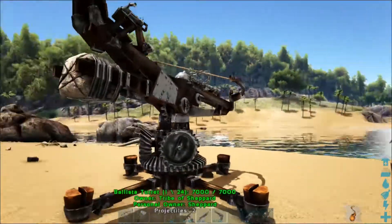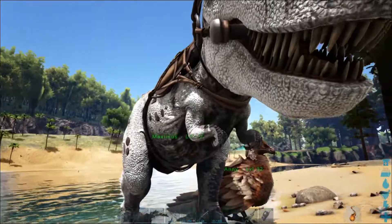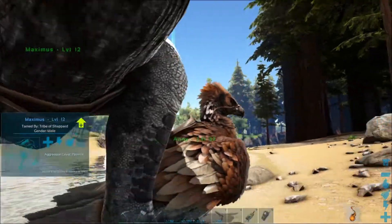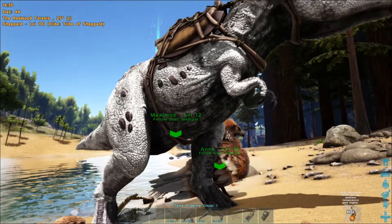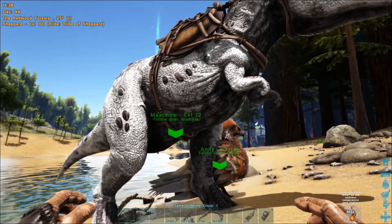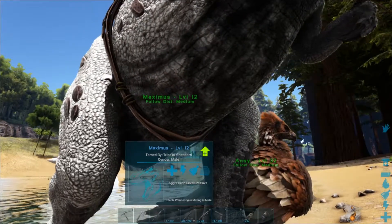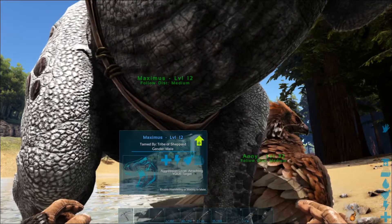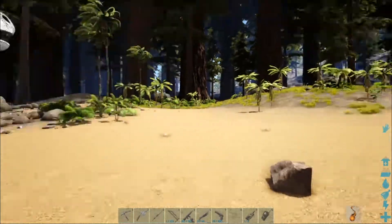Just to make sure that I don't lose the creature that I'm going to tame, always remember to put your companions on passive. Aggression level is on passive for both of them. If you press H on your keyboard you'll get all your HUD details, and those two arrows indicate that these two are in tame ordering group number one. You can change them from passive to attacking your target, but we are going to leave them on passive, just to make sure they don't go attacking my creature after I chain-bola it.